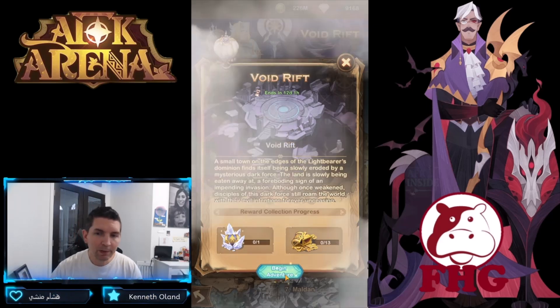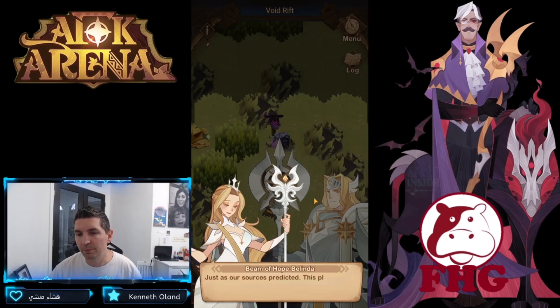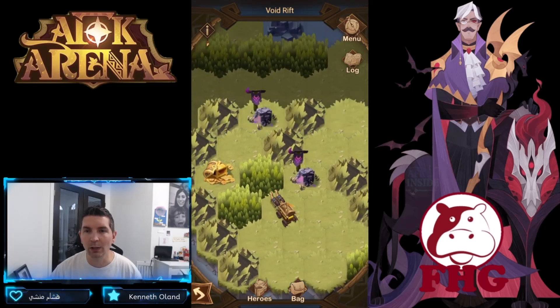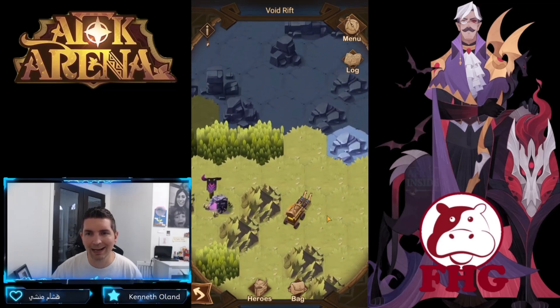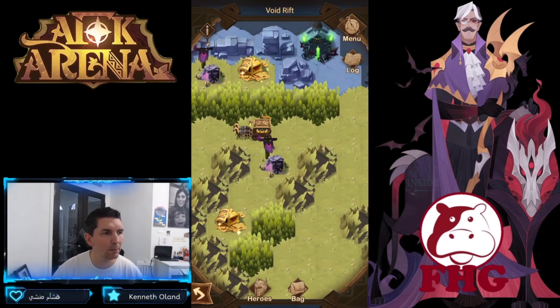Let's get into this adventure. We start in the Void Rift with Belinda and Lucius, a little bit of talking. We do have quite a few battles here, so let's see how tough they're going to be. The first one was super easy but didn't give us any relics. Let's look around and take out a couple more camps, hopefully getting some relics.